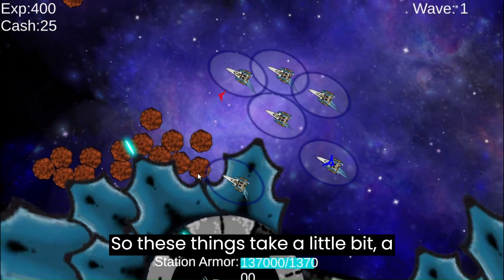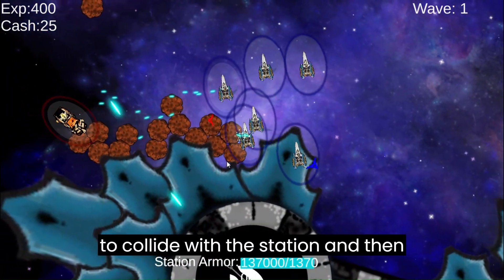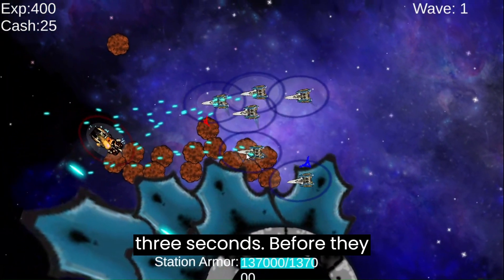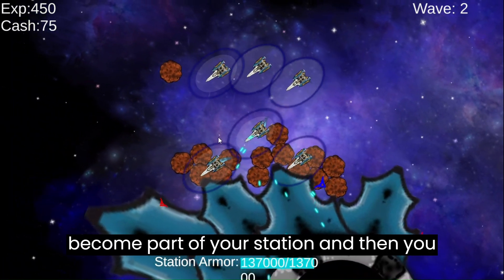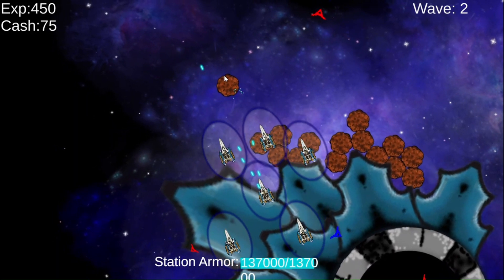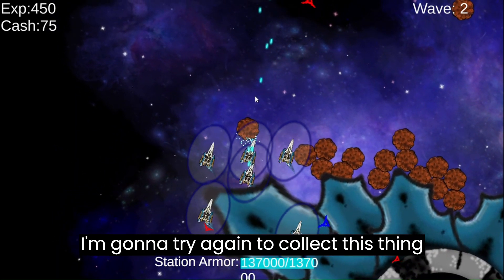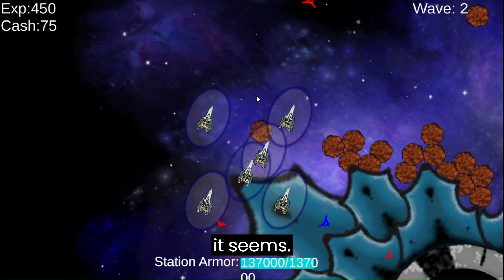These things take a little bit of time to settle. They have to collide with the station and stay connected to it for three seconds before they become part of your station. Then you can fly over them. I'm going to try again to collect this thing.